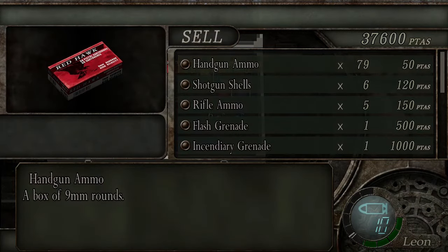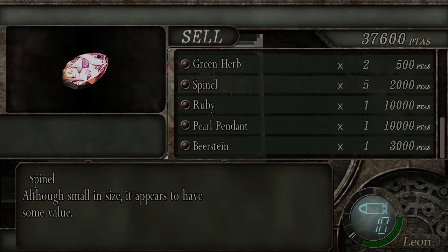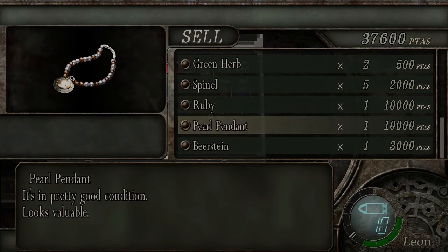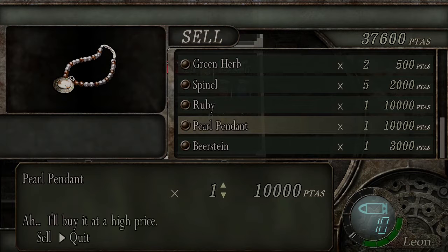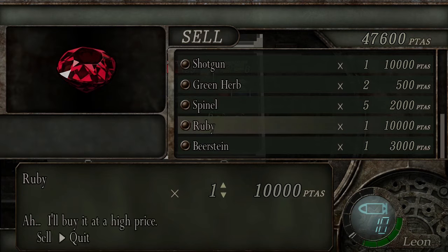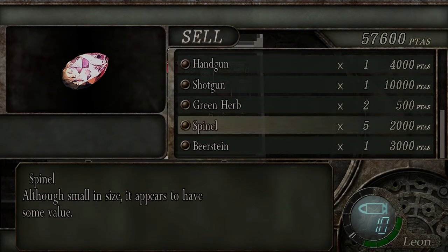What are you selling? I can scroll to get there. But as you can see — spinal, even the tiny stuff is worth 2,000. Ruby: 10,000. Pearl: 10,000. Bierstein: 3,000. Now, it clearly says there are three recessions. I'll deal with that later, because if I fill the recessions with whatever belongs there, it will increase the value of the Bierstein. But in the meantime, I can definitely sell the pearl pendant. And what's also worth pointing out, I can sell my health items as well. So all the more reason to not get hit. Pearl pendant. I love it. That's my favorite. Thank you. And I don't believe the ruby has any particular use, so I'll sell that too. I don't think you combine spinals with anything, so I'll just sell these too.